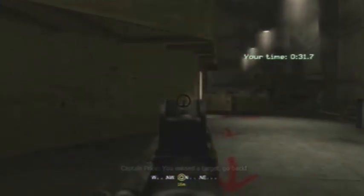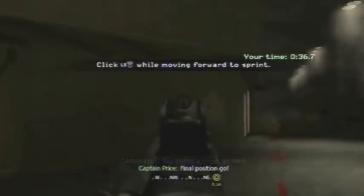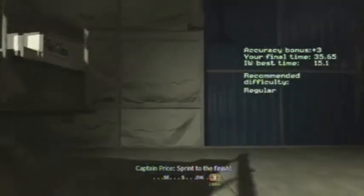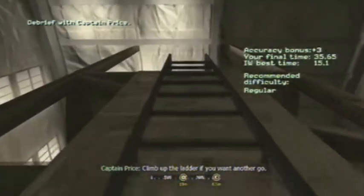You're going to shoot the targets through the wall. One's going to be pretty much right next to the door, the other's a few feet over. And just sprint forward, and your time should end. Then just climb back up the ladder.